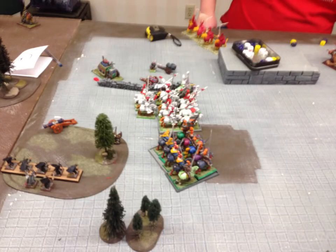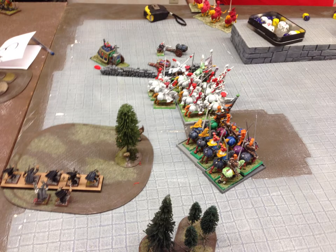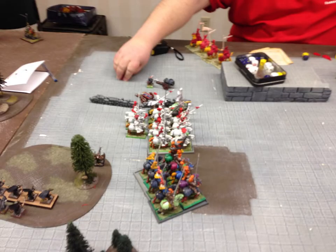On my turn I ambush in my gutter runners, forcing him to turn around. During the magic phase I'm still out of range for most things, so I warp lightning the engineer, throw a five at it, miscast, and it doesn't wound me. I pop that engineer and everyone passes their panic checks. My gutter runners shoot their shots at the cannon and take it out. Then I take out the steam tank with my other two cannon shots dealing the last four or five wounds to it.